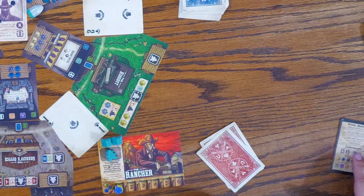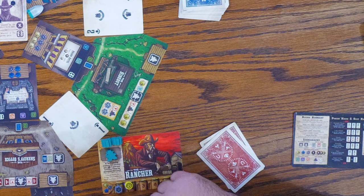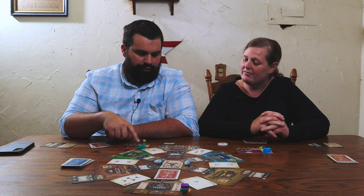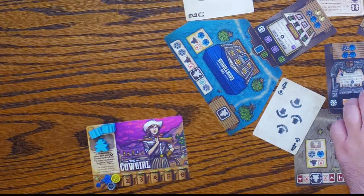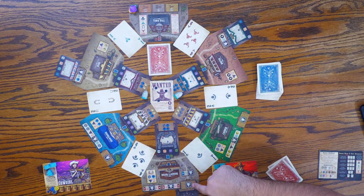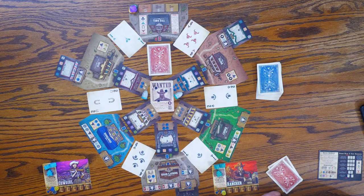I am playing as the rancher, which means at the beginning of phase two I can pay one resource — we have law, wealth, and force — to stand my third worker up. The third worker is laying down, so normally you get two workers, but as the rancher I just pay a resource to get them up. You are playing as the cowgirl: at the beginning of phase three, gain one resource for each standing posse token at a porch slot, max of two. These are porch slots.